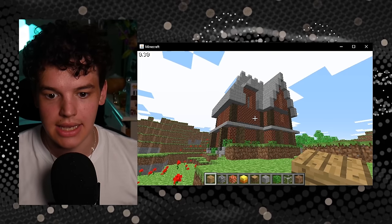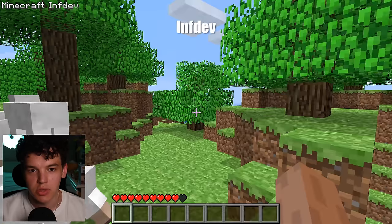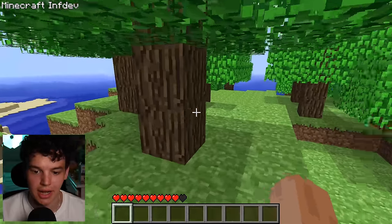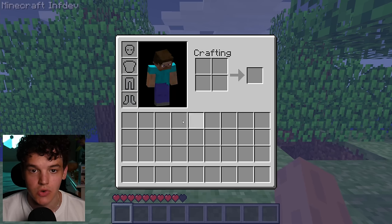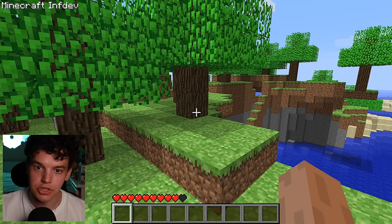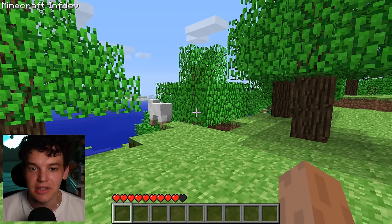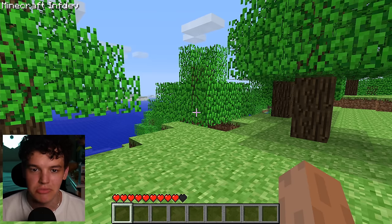Now we're going to take this classic build and upgrade to the next update. We are in Minecraft Infdev — this was the first update where they implemented survival, which is why I've got hearts for health, an empty hotbar, and inventory space. Updating worlds isn't as simple as nowadays, and I had to manually rebuild the entire house in the previous version. For this version, I decided to skip it, because rebuilding in survival would take much longer. So let's jump into the next update.